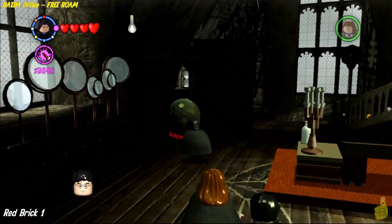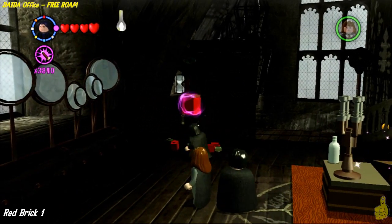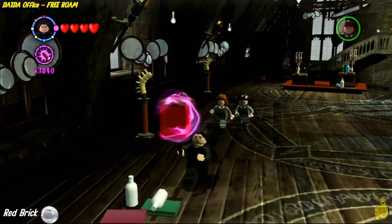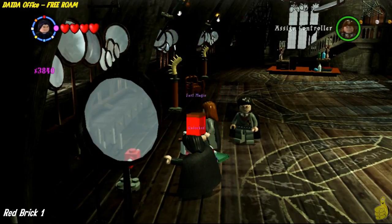Next but certainly not least is the red brick. We're getting a lot closer to having all those red bricks. We'll go ahead and use dark magic to bust open the orb, grab the red brick, and bring it to the owl. I don't know what his name is, but he's an owl — and he's rolling out with our fast magic.